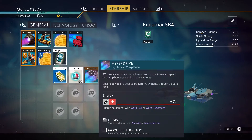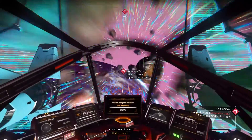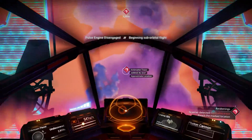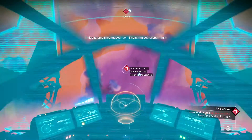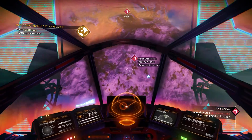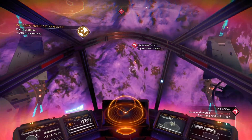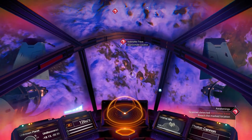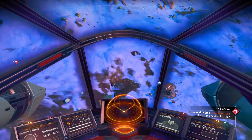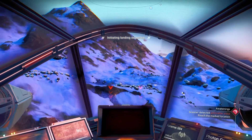Next you'll need to get the warp drive fuel, and for that you'll need the blueprints. Follow the marker and head out, traveling across some islands. When you're close by, slow down and look around for a building. Go to that building and interact with the console to get the blueprints for the warp drive fuel.